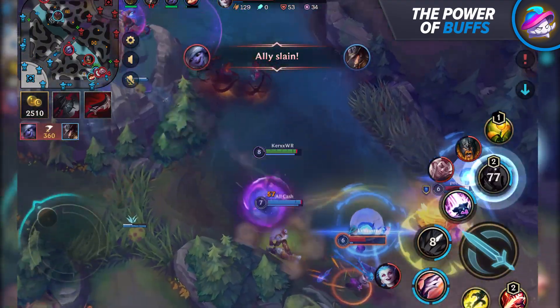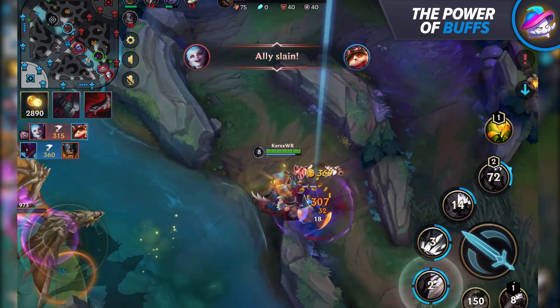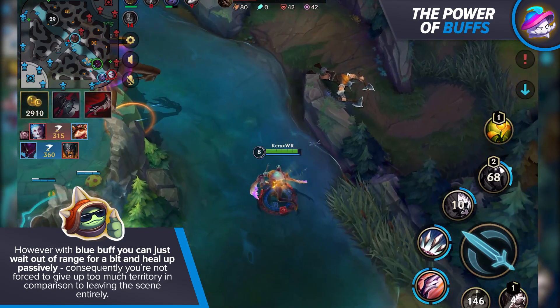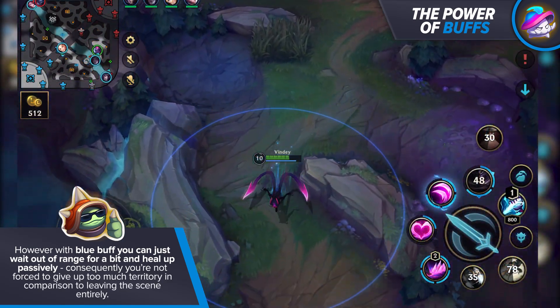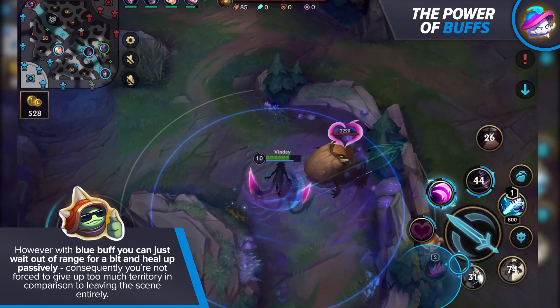Here's how you can make use of that information. In the later stages of the game, where every single action matters, being forced to recall is something that can lose you the game. However, with the blue buff, you can simply wait out of range for a bit and heal up passively. Consequently, you're not forced to give up too much territory in comparison to leaving the scene entirely.